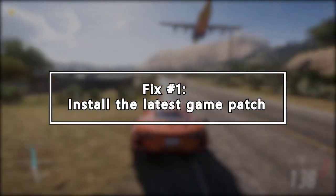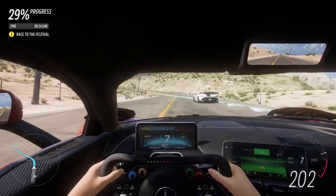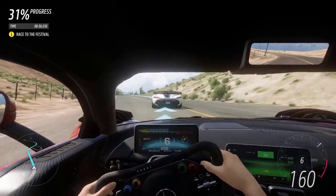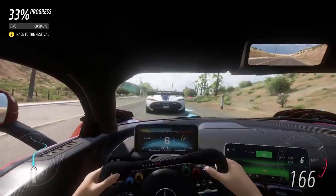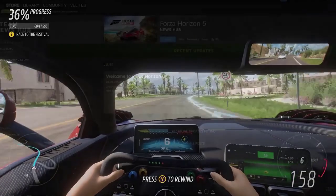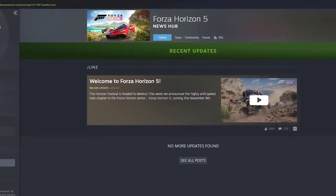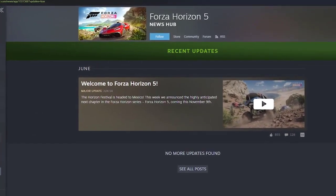The developers of Forza Horizon 5 release regular game patches to fix bugs and to improve gaming performance. It's possible that a recent patch has caused the game stutter issue and that a new patch is required to fix it. If a patch is available, it'll be detected by Steam, and the latest game patch will be automatically downloaded and installed when you launch the game.